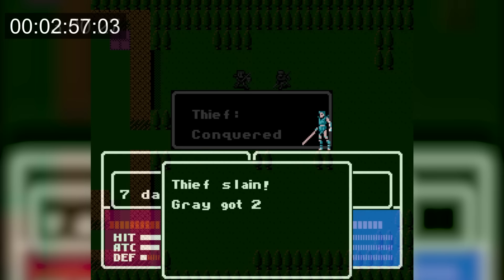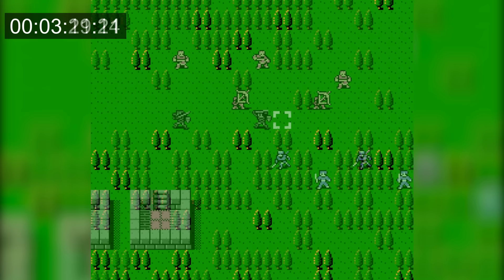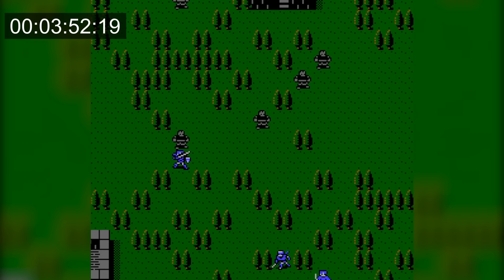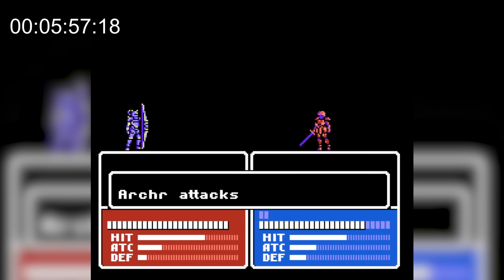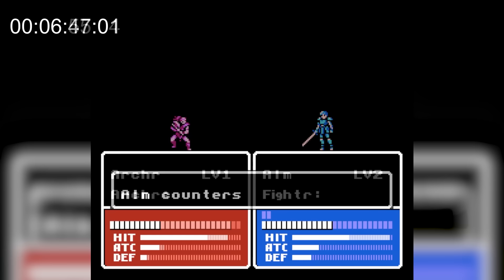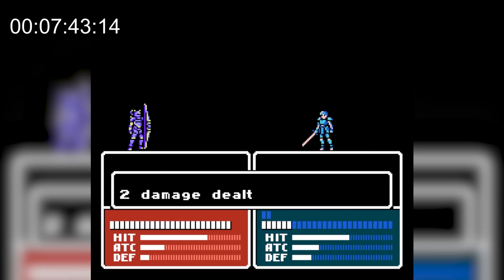For the next map, there are more Brigands that only do one damage to Alm, but there is also an Archer that can deal three damage to him and attacks at range so Alm doesn't counter. So Alm can definitely get killed here, although it takes quite some time since he likes to dodge a lot of the Archer's attacks. I just move Gray and Lucas out of the way and spam end turn. The Brigands also get a few hits in for one damage each, and then Alm gets a level up and only gets one point of defense.